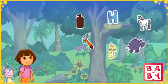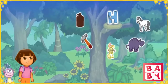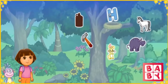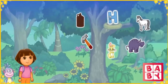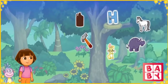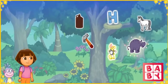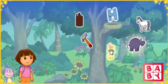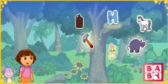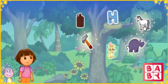Uh-oh, that letter's all the way up in that nest. We need your help to get it down. To get the letter down, we need to click on three things that start with the letter H. Yes — house starts with the letter H. Excellent letter finding. Heart — yes, horse starts with the letter H. Horse, heart, and house all start with the letter H. Look, we got the letter down from the ABC tree! Yeah!